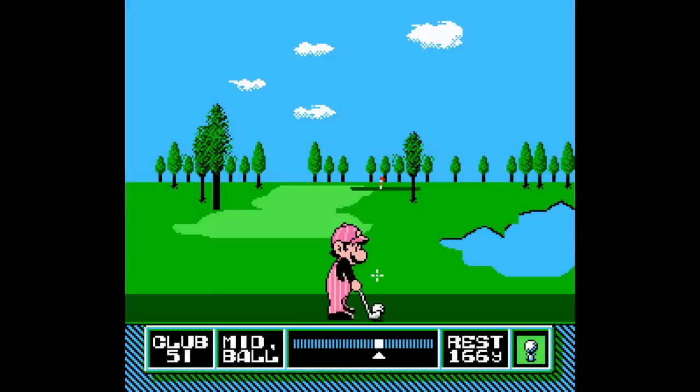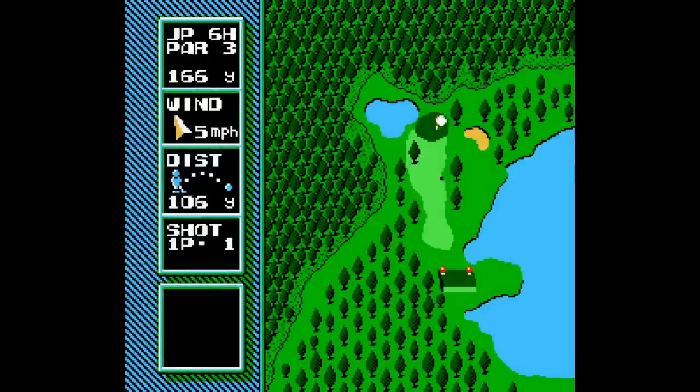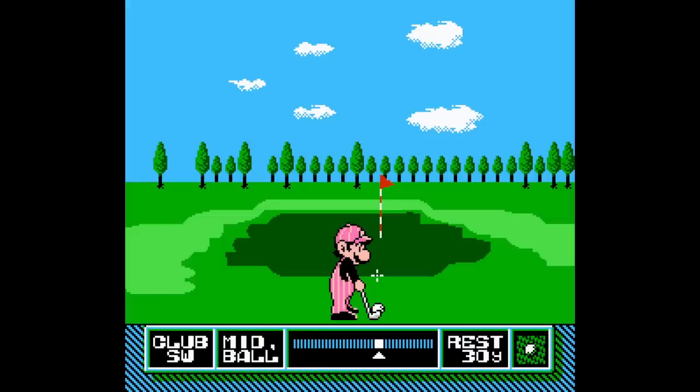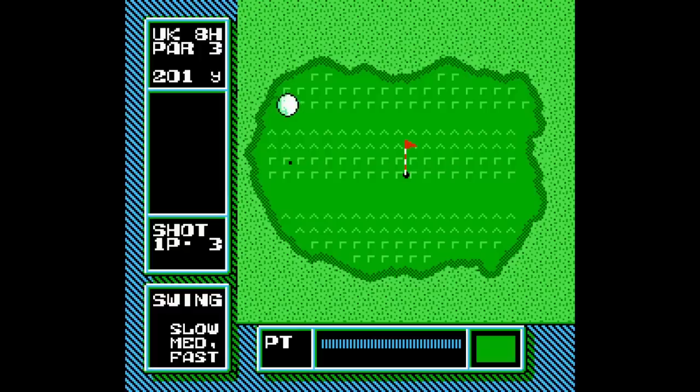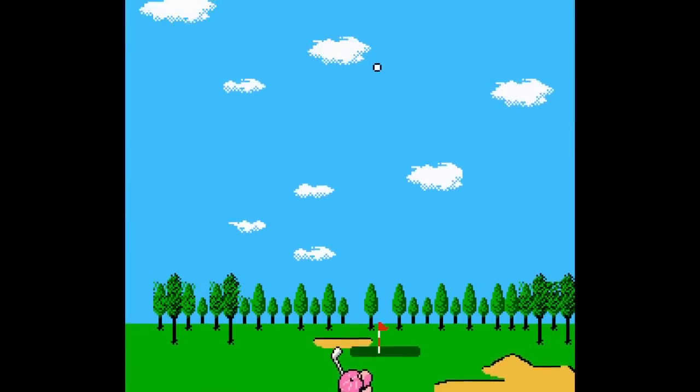You play as Mario and there are three different courses to choose from: US, UK, and Japan. Evidently they're supposed to be laid out in order of difficulty, but all three of these courses are pretty tough. It's a simple three-click swing meter — press A to get it going, press A again to set your power, and again to set your aim.